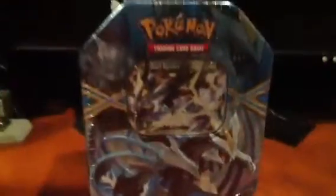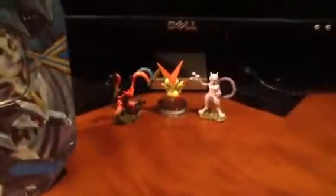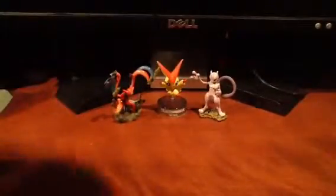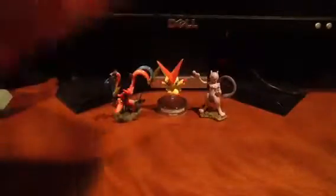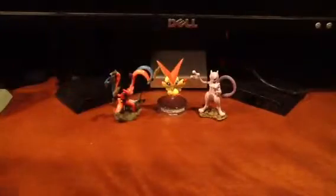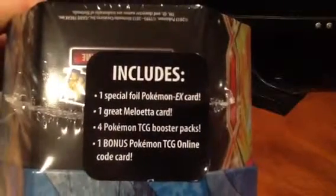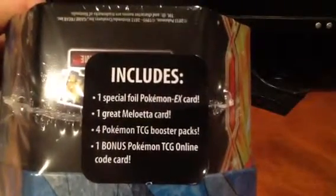But today we have a Black Kyurem EX tin, so we'll adjust the camera there so you can see it nice. We'll show a little 360 view of the artwork on that. On the side we have Black Kyurem, on the bottom we have Keldeo, on the other side we have White Kyurem, and on the top it says what it includes and a Pokemon logo. This tin includes one Special Foil EX card, one Great Meloetta card, four TCG Booster Packs, and one bonus TCG Online Code card.